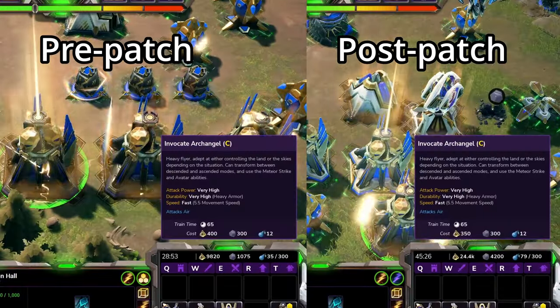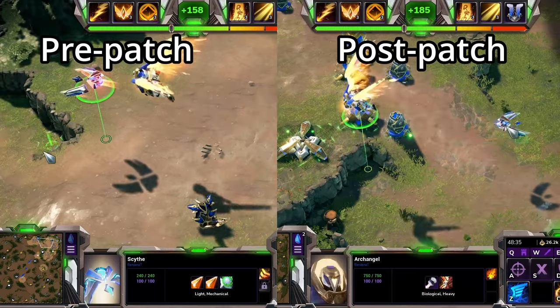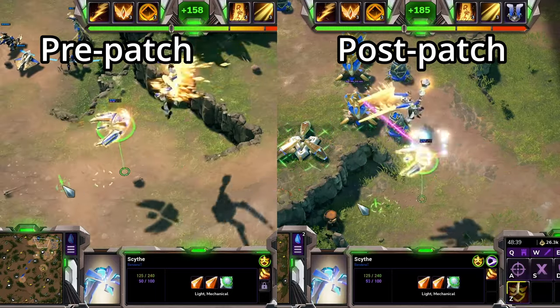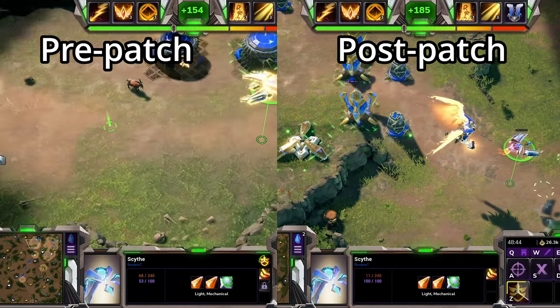Archangels have had their Luminite costs reduced by 50. They've had their ground and air weapon range increased from 0.75 to 1.5. And they've had their radius decreased from 1.4 to 1.2, again making them a little bit smaller.